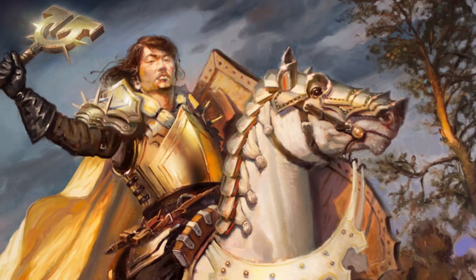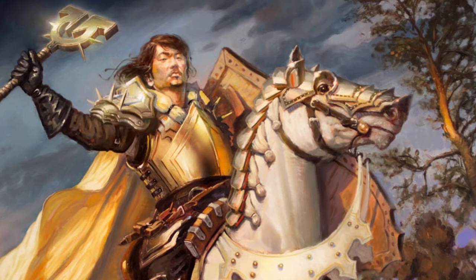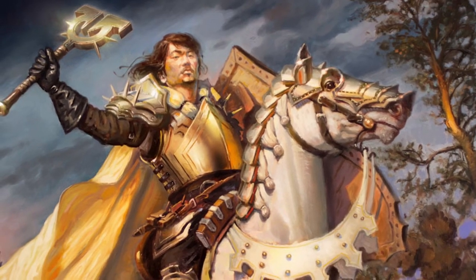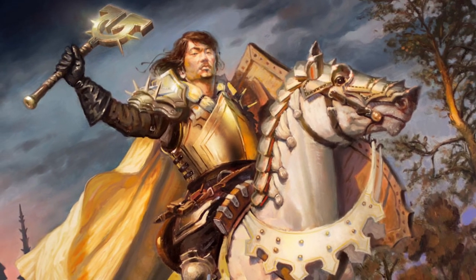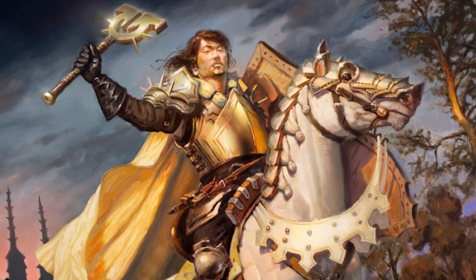Now that we've built a few characters, let's discuss each of the colors and how they can be used in relation to the Paladin. That way you can mix and match to create your own. Remember, just because we laid out some characters doesn't mean there isn't a lot more that can be done, even if you are utilizing some of the colors and oaths I've already mentioned.